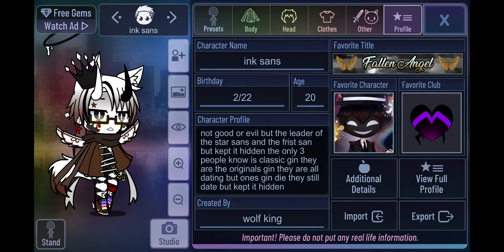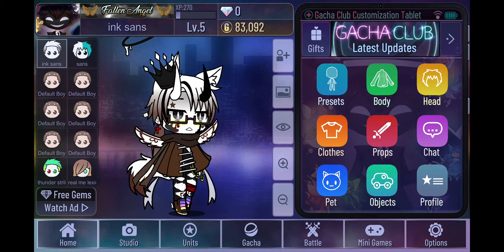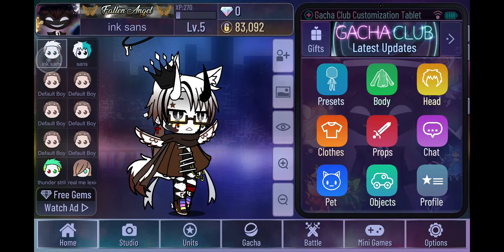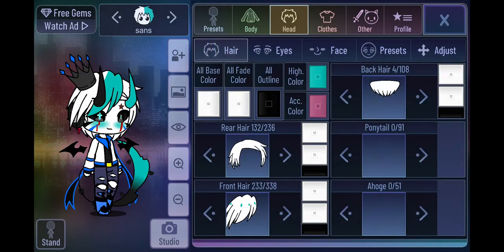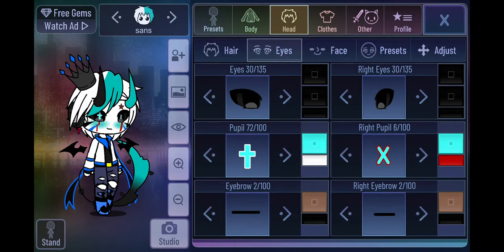You guys can pause that if you need to - do what you want, honestly. Sans - part of the Star Sans ruling with Ink. Demon - okay, I'm not gonna go through all that again, you can just see what he is. But I will show you the hair. I'll show you all of it real quick, I'm not gonna do any talking for this bit.